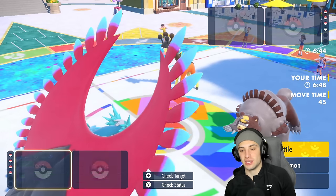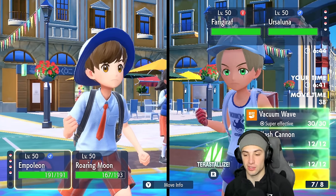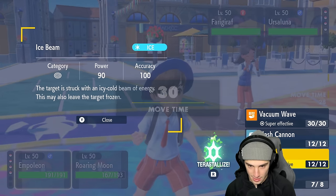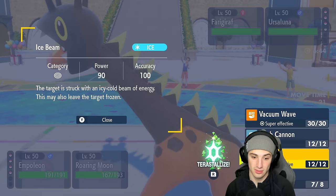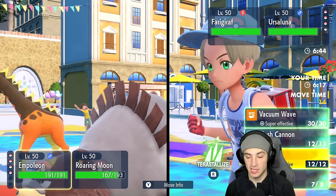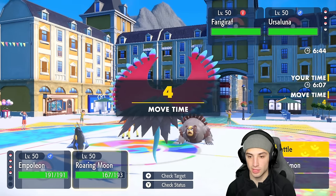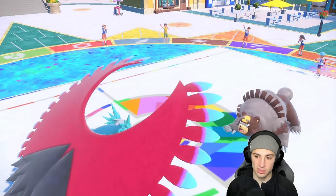They throw out Ursaluna. It can rip into Empoleon at any time unless I use Grass tera - probably my best bet. Should I rip Ice Beam? They might just Protect to trigger their item - wait, they don't have Guts trigger. Maybe I should go after Ferrothorn. I want to double down on Ferrothorn but I'm running out of time - I'll go Ice Beam, though Flash Cannon would have been better.